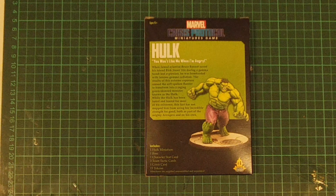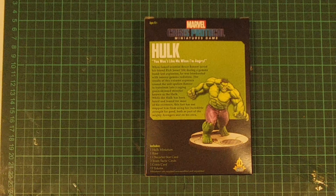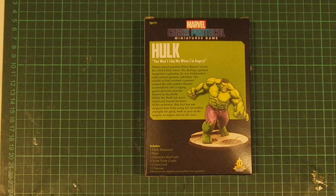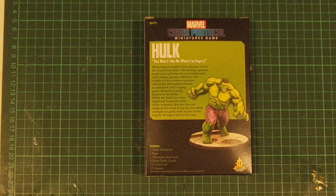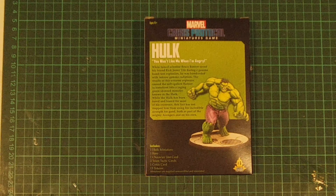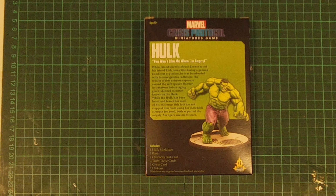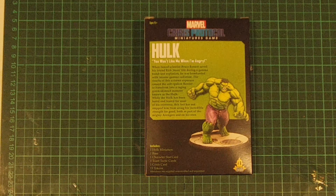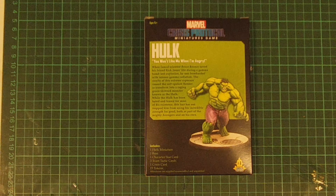When famed scientist Bruce Banner saved his friend Rick Jones' life during a gamma bomb test explosion, he was bombarded with intense gamma radiation. The result of this extreme exposure caused a soft-spoken Banner to transform into a raging green-skinned monster known as the Hulk. Whilst the Hulk has been hated and feared for most of his existence, this has not stopped him from using his incredible strength for good, both as part of the mighty Avengers and on his own.